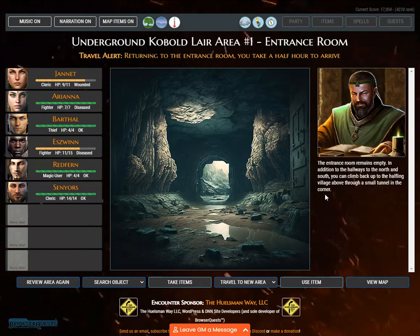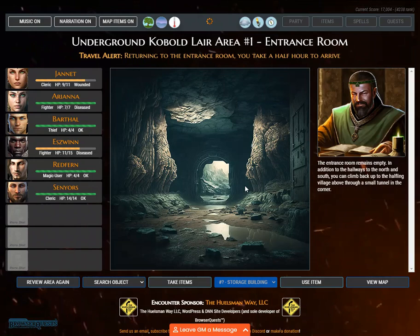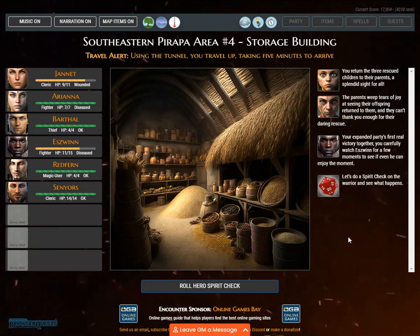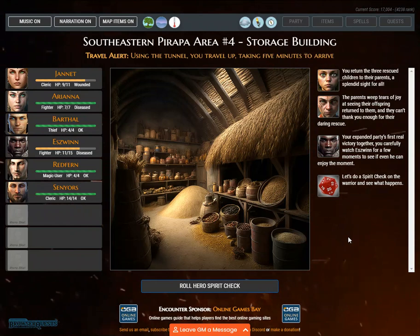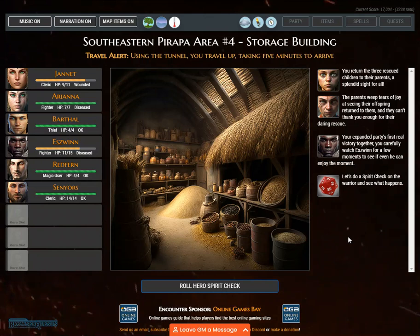Travel alert. Returning to the entrance room, you take a half hour to arrive. In addition to the hallways to the north and south, you can climb back up to the halfling village through a small tunnel in the corner. Using the tunnel, you travel up, taking 5 minutes to arrive. You return the three rescued children to their parents — a splendid sight. The parents weep tears of joy, and they can't thank you enough for the daring rescue. You carefully watch Eswin for a few moments to see if even he can enjoy the moment.